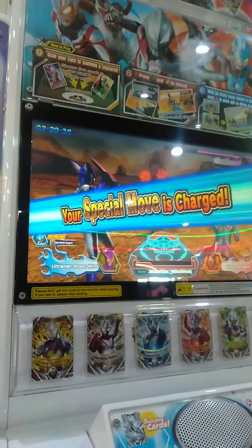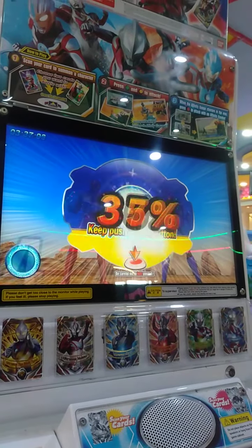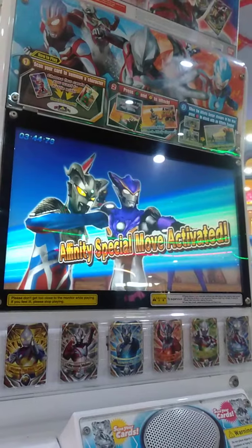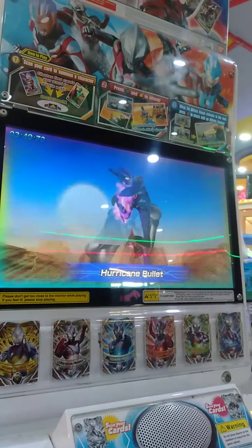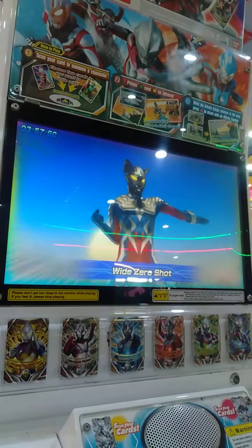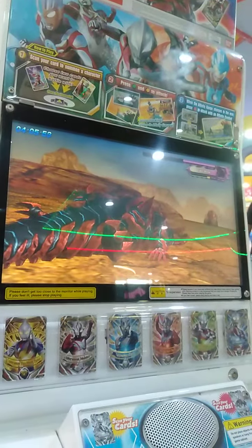Looks like your opponent is ready. Your special move gauge is charged. Defeat your opponent with the power of Affinity. Here we go! Nicely done! Great! Ultra perfect! Affinity's special move. Hurricane bullet! Come on! Yeah! You did it! You did a ton of damage to your opponent.